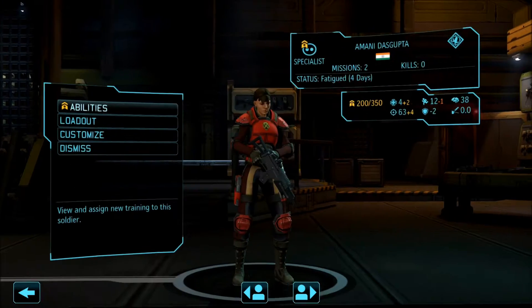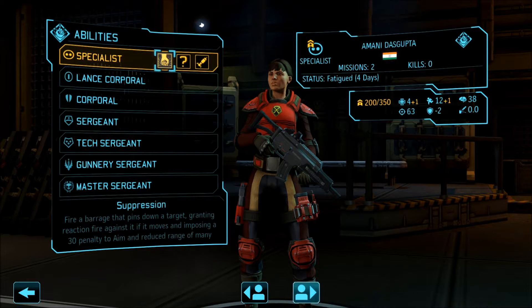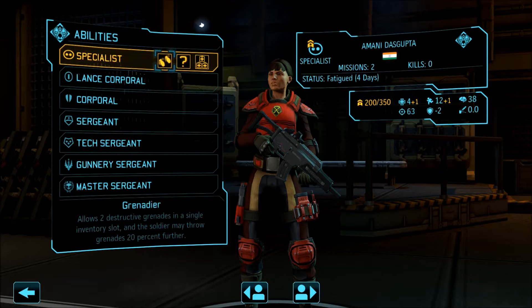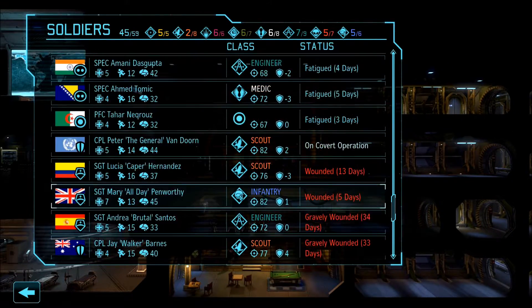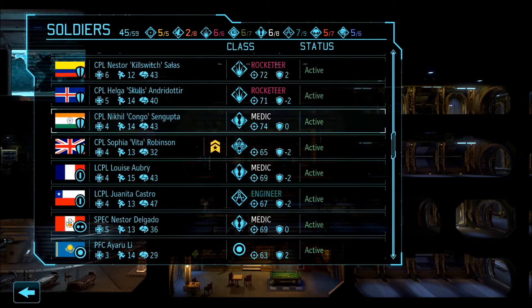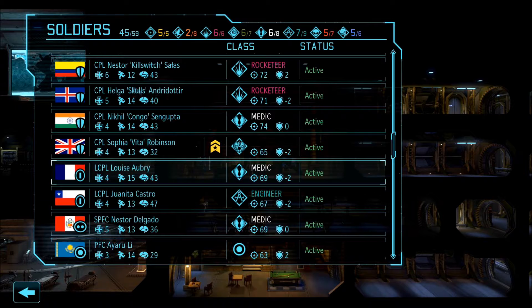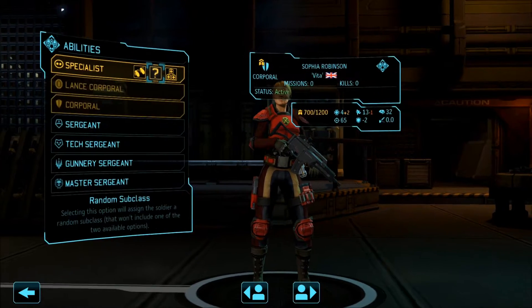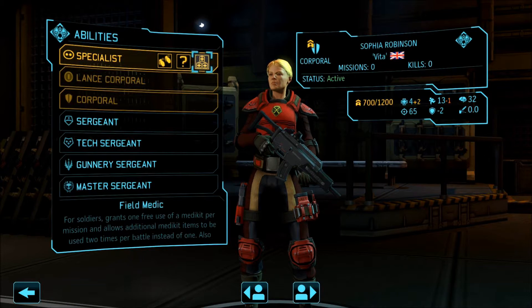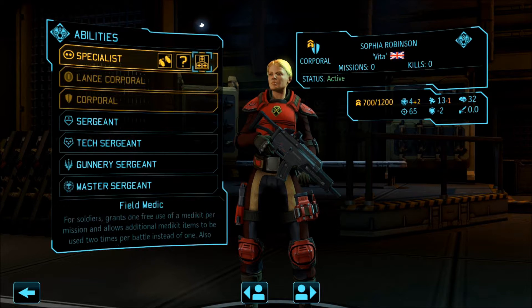Her movement is the only bad thing about her, but I do like her as a scout. We're also going to put Amani as an engineer. She's just not very good, but at least she can throw grenades. Then there's Sofia Vita - if you didn't have that low defense you'd be a good scout or assault, but I'm thinking medic for you.